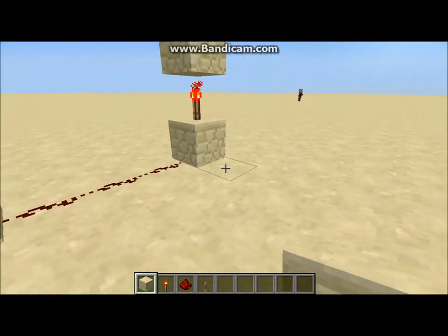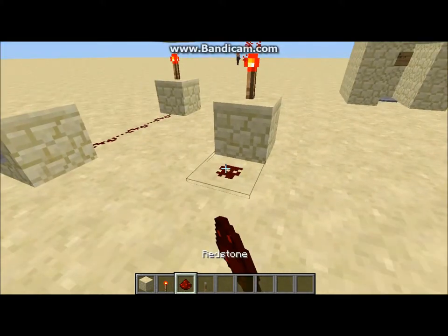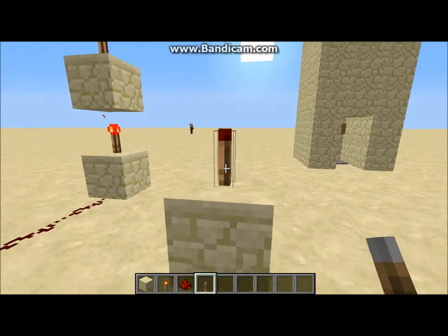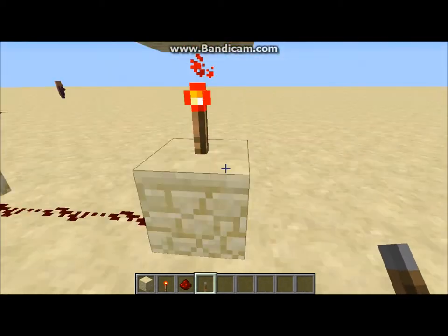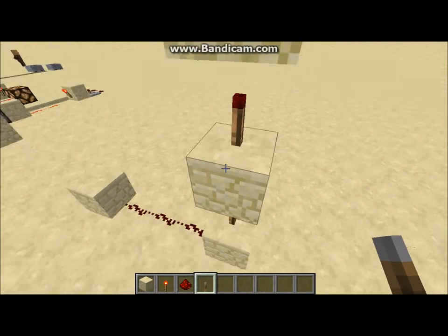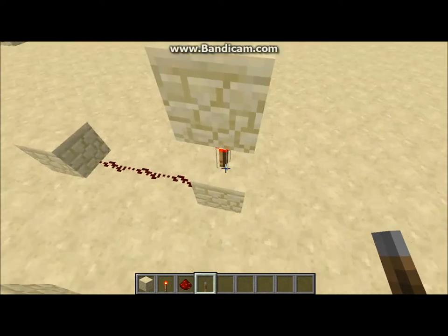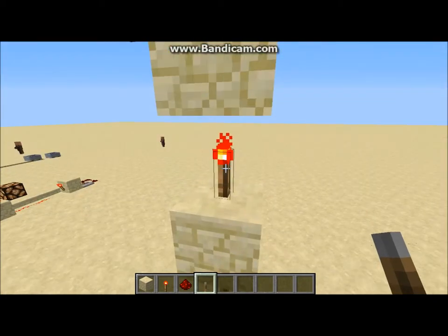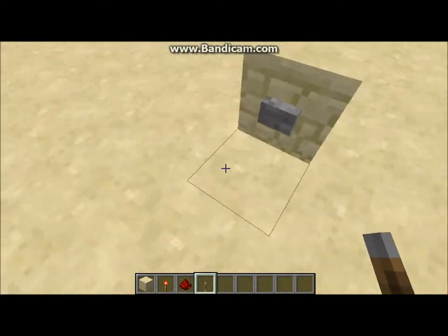Now, when you have inverters, as I showed in the last episode, you have a redstone torch on a block, and then when that block is powered, it turns the redstone torch off. This uses the same concept. When this block is powered, this turns off. But at the same time, this is powering this one, turning this off, so when this one isn't powered anymore, this one turns off. That, in effect, turns this one off when it's normally on, and so on — kinda like a chain reaction.